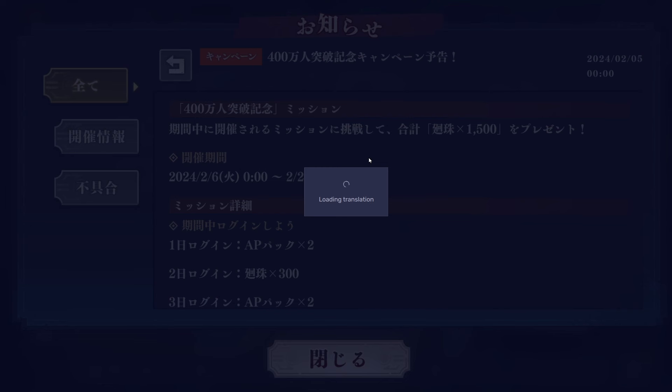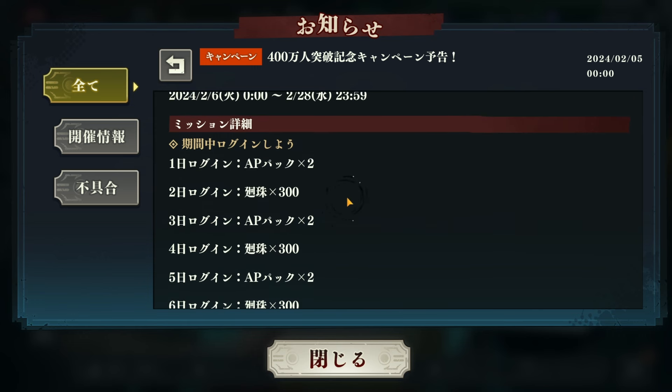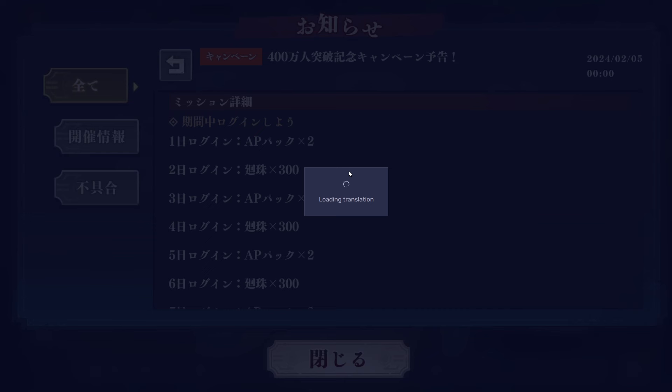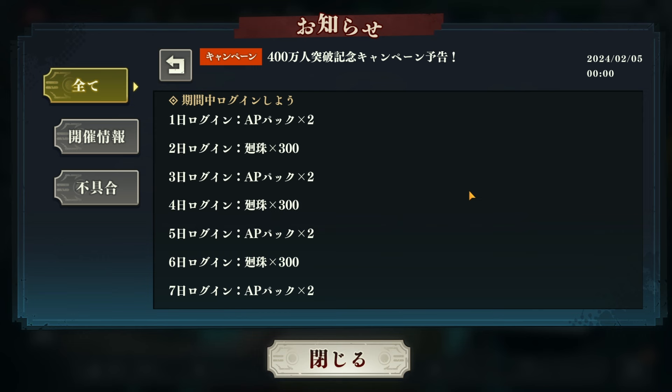This is where we get the rest of the other 1,500. We gotta do missions — challenge the missions during the period and receive a total of 1,500. The missions are gonna be down here, starting from reset time as well. I can see right here it says mission detail.